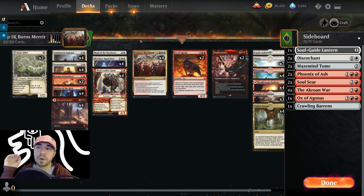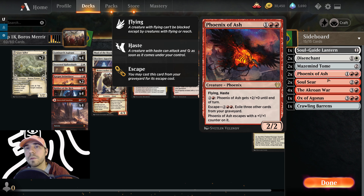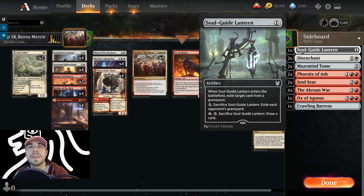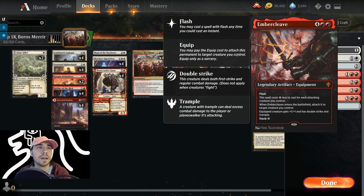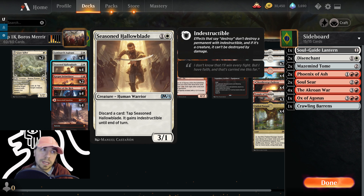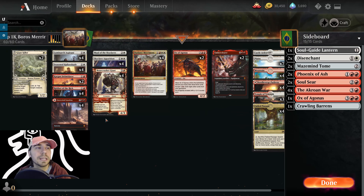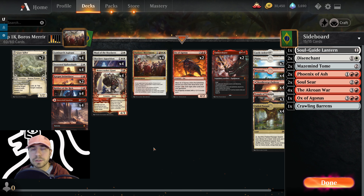In the mid-range battle, you can try to go under and be quicker. You're most likely bringing in Soulguide Lantern. If they're more creature-heavy, throw in Soul Seers and the Akron War. Probably Crawling Barrens, potentially Ox of Agonis, and Mazemind Tome could work too. You may only move two to four cards. In terms of what to cut: if opponents have good removal, remove Kerrigan. Keep Seasoned Hallowblade — on that discard, you can pair it well with discarding Ox of Agonis. You could also bring in Phoenix of Ash. You could move out Giant Killer if you're not facing creatures.